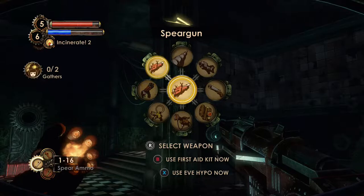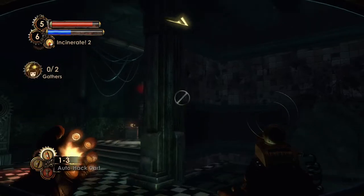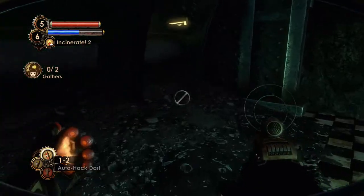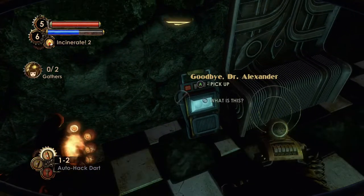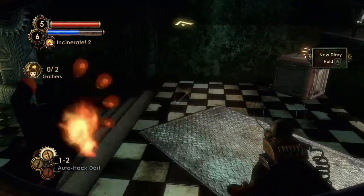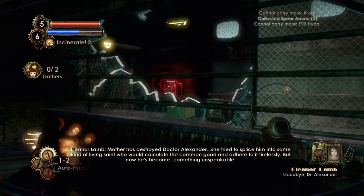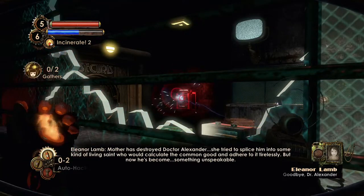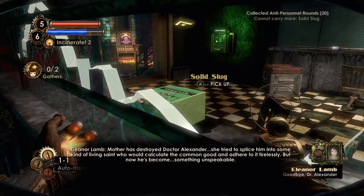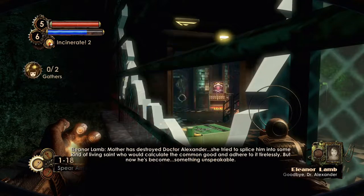There's a camera right there. Like, the ARG that he was in that started almost a year before BioShock 2 even came out, where he was the main character — I think we mentioned this in the first episode, when his picture was the only one that was colored. Audio diary: 'Mother has destroyed Dr. Alexander. She tried to splice him into some kind of living saint who would calculate the common good and adhere to it tirelessly. But now he's become something unspeakable. Mother's philosophy is just as corrupt as Ryan's. By her standards, it would be better to have the entire world equally miserable than to allow us to strive on our own behalf. I have to get out of here.'